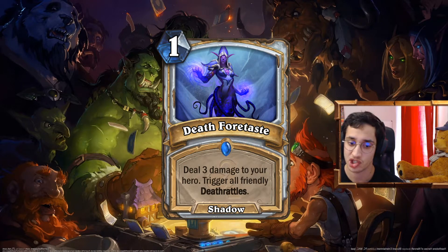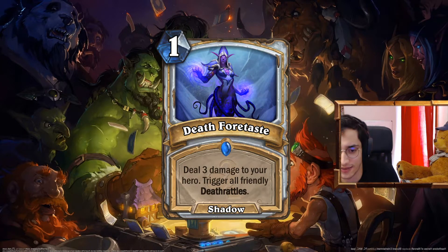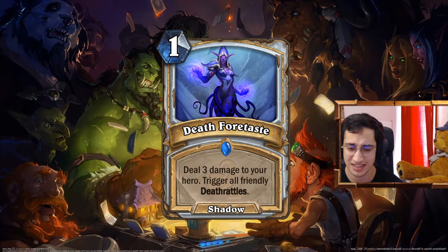So, Death's Fortaste. One mana, Shadow spell, deal 3 damage to your hero, and trigger all friendly Deathrattles. I always find it funny that Priest doesn't have a way to trigger Deathrattles directly, except by killing their board. I find it really bad. It's one mana cheaper than Feign Death and it has the raised effect attached to it, but I think it's okay for Priest.